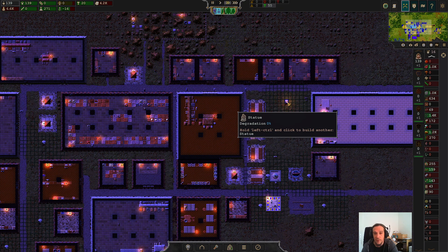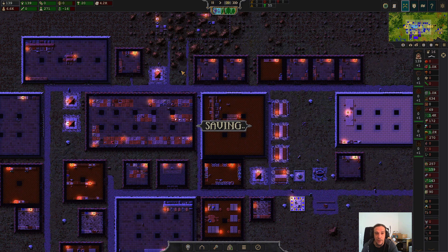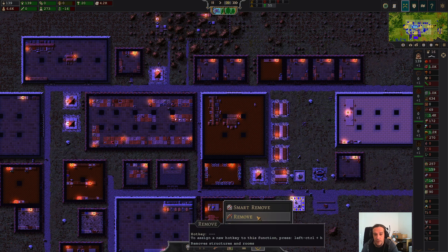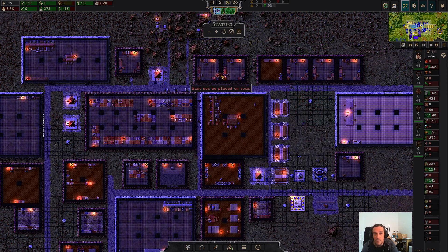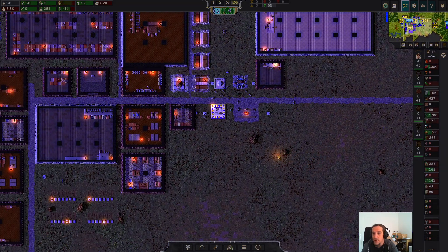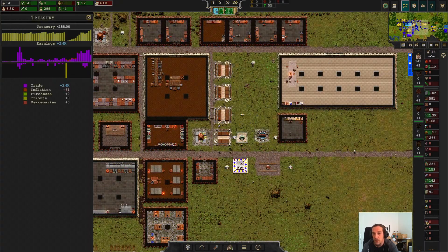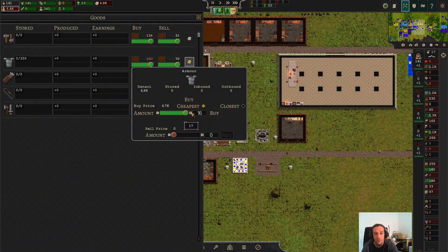If you're building the wrong stuff, nothing happens. You can also hold down left control and click those things — this way you can pick them up. Here I forgot one tree, let's delete that. We can replace it with a statue. This way you can beautify bit by bit your city and make your citizens a tad bit happier.